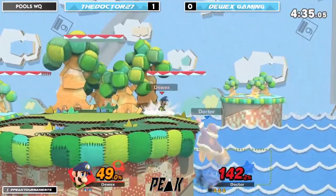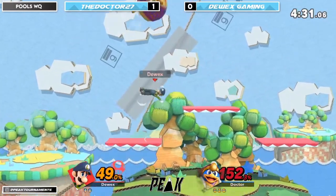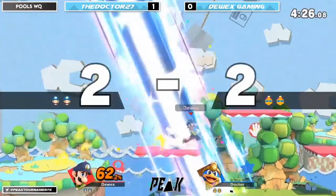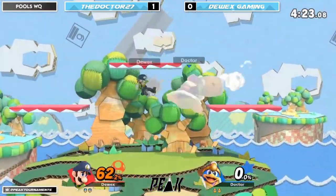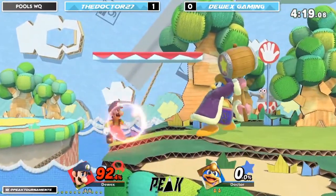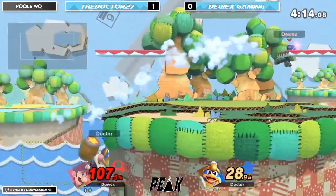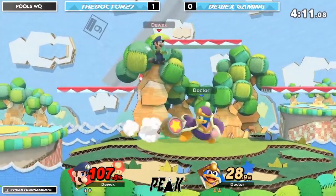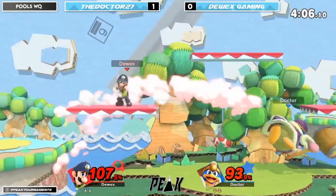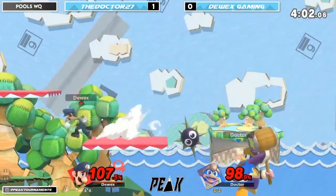Dewey X trying to get back here. Doctor is coming back to advantage — get back at those with a tornado. There we go. Up smash. That long head of Luigi's — super strong move. Not getting a lot off the ground unfortunately for him. Great read from Dewey. They're turning the tides here on this second stock.